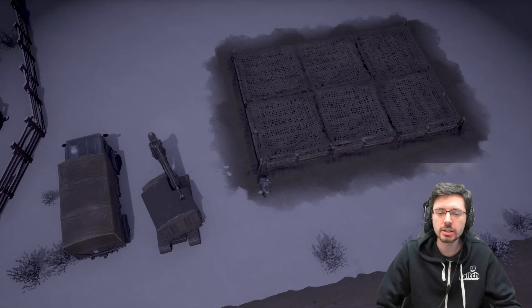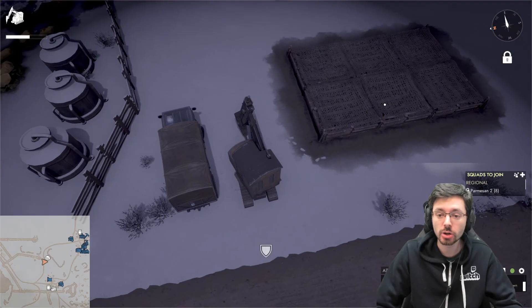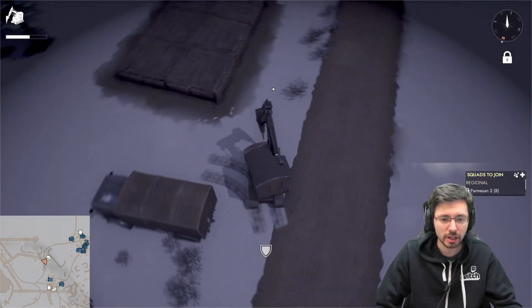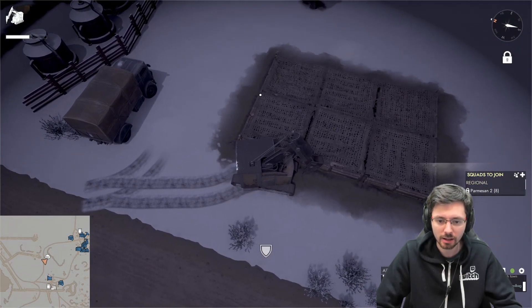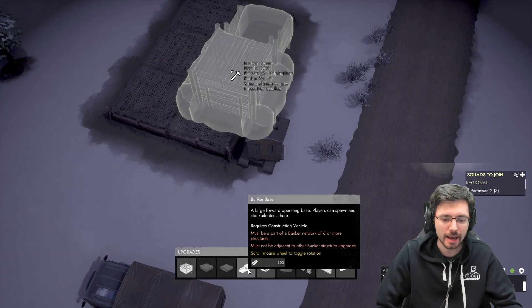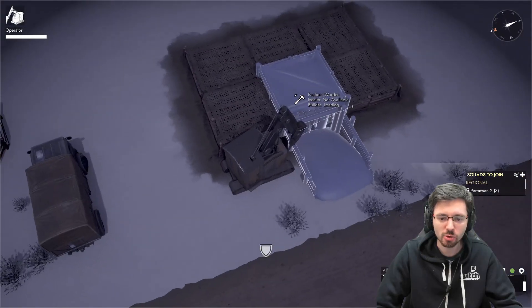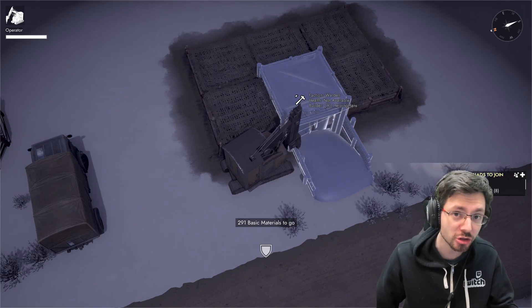Now that the two-by-three segment is completed, get inside your construction vehicle and drive it into the middle section. Don't go too close or you'll block yourself from building. Press Control 2 to switch to the construction seat, then press E to upgrade and use your mouse wheel to rotate the bunker base segment to the direction you want. Left click it, then right and left mouse click together with your construction vehicle to build the bunker base segment — this costs 300 bmats.